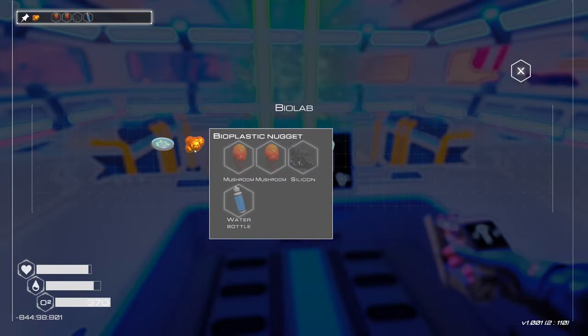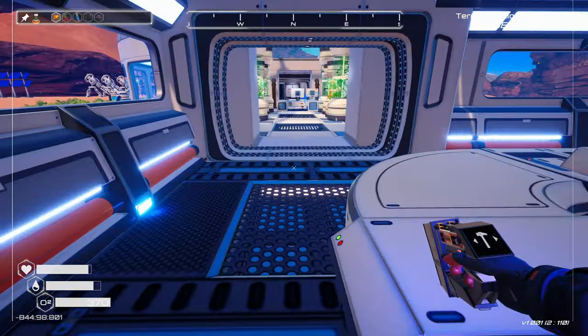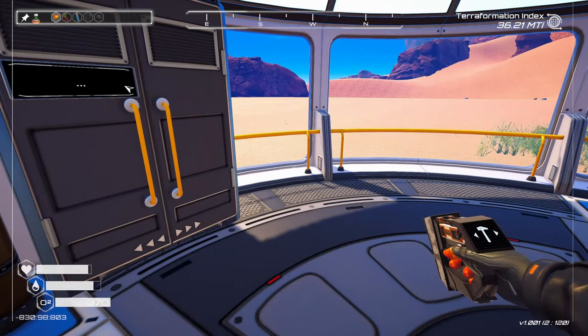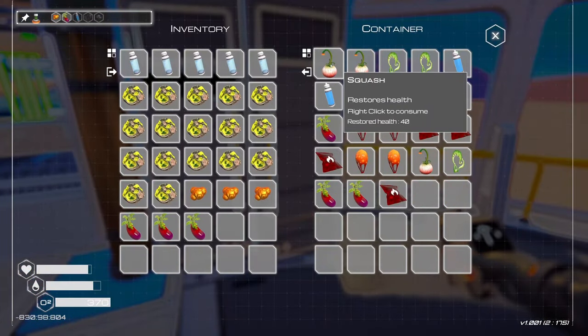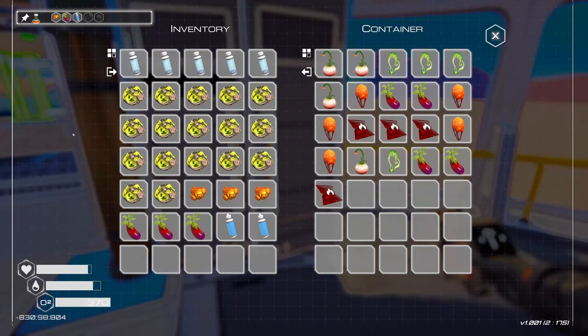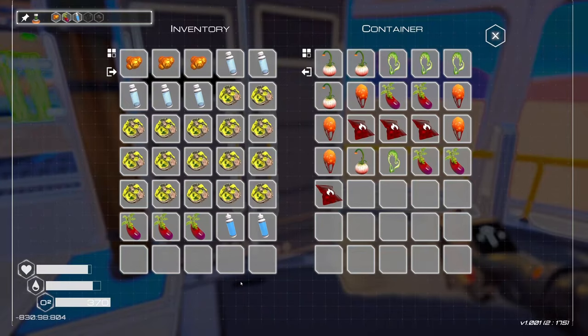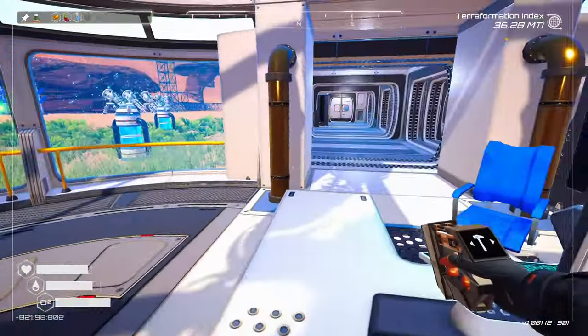Okay, that should be all of them. Now we need to craft these. So we need eggplant — three eggplant. One, two, three. I need three waters. Alright, is that right? No, we need one more water. And then magnesium and super alloy.